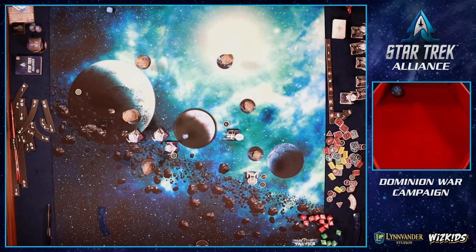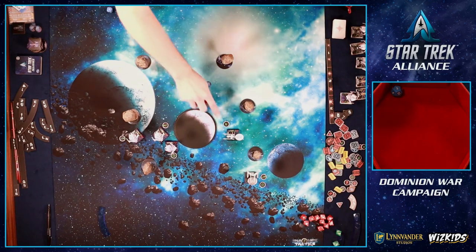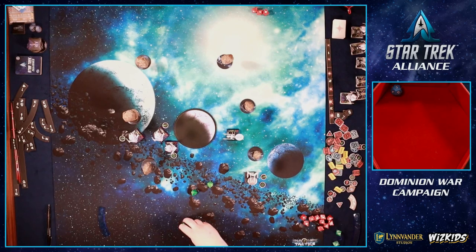The elite fires at Joe — range three obstructed — rolling two hits. Joe spends the Battle Station, reducing to one hit which goes as a shield. Joe fires back at the elite — range one, four dice — hit and crit. The elite rolls two Evades. We can't break through. The other regular ship fires at me at range three with obstruction — rolling hit, blank, Battle Station; one hit only. I evade it. Things are starting to turn our way as we head for the exit.